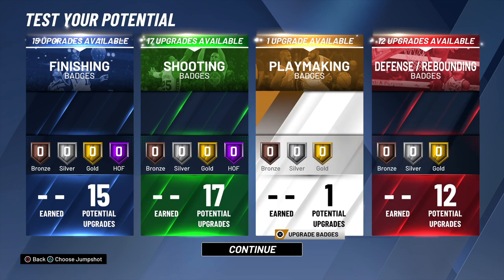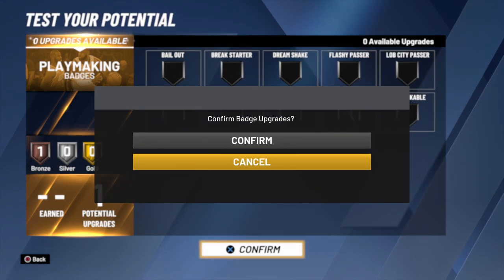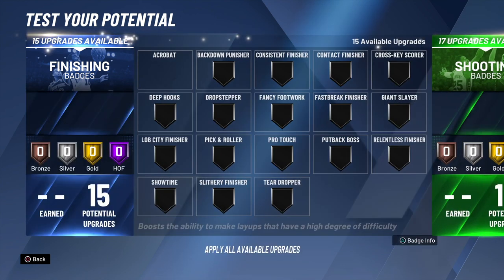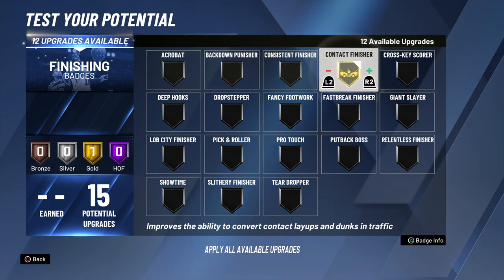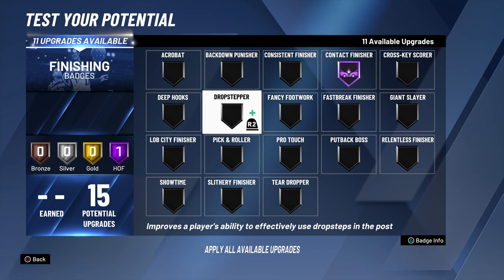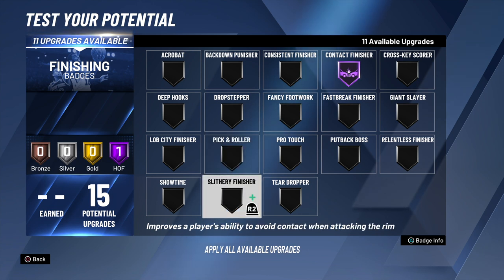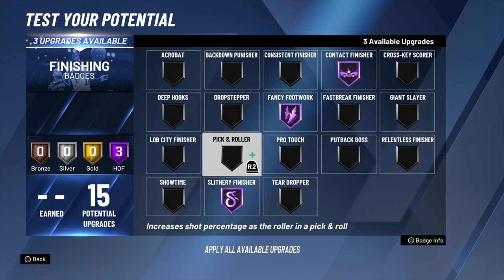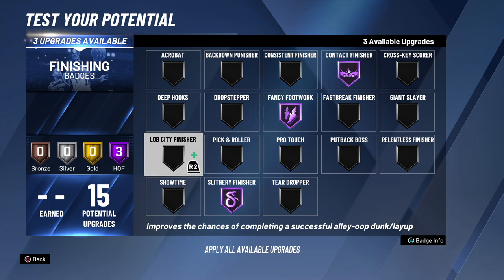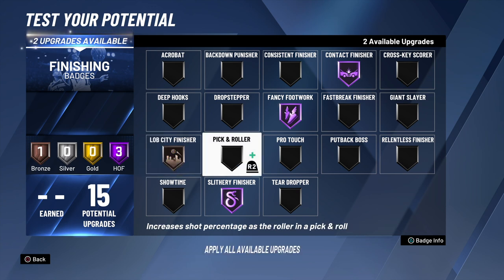Now look at the badge breakdown: 15 finishing, and one playmaking — you can put that on quick first step or break starter depending on what game mode you're playing. As far as your finishing badges, you get Hall of Fame finishing badges on this build. You can put contact finisher on Hall of Fame, pick and roller on Hall of Fame. Depending on your play style, if you want to go slithery finisher, fancy footwork, you can put those on Hall of Fame. You can put your live city finisher on Hall of Fame, showtime — just depending on how you play. Interior finishes can be very OP with hop steps and animations, and it has a lot to do with the finishing badges you choose.